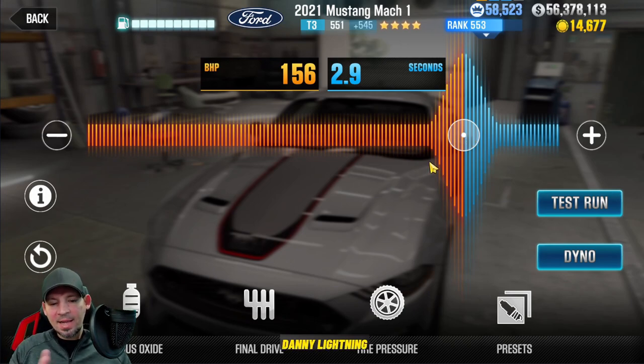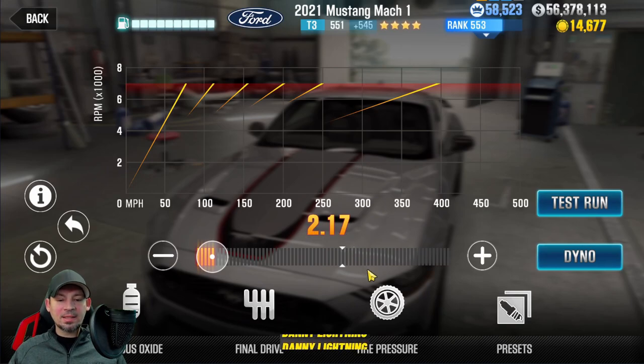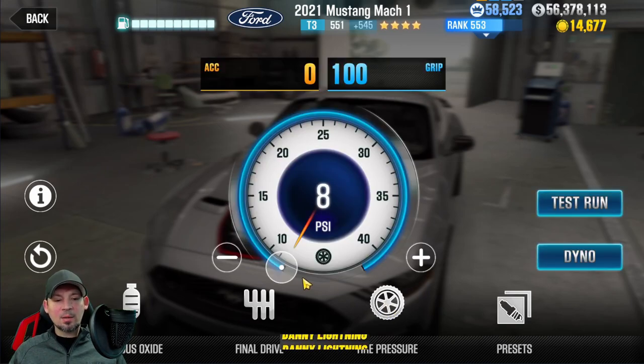So that's how I would tune this car. Nitrous: 156 over 2.9. And that's only if you're on stage five with all the parts installed — it's going to be further to the right once you start installing more stage six parts. Final drive: 2.17, and tire pressure at 8 PSI for a stage five tune.